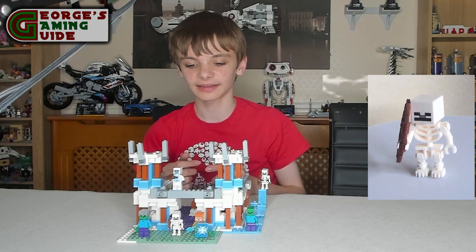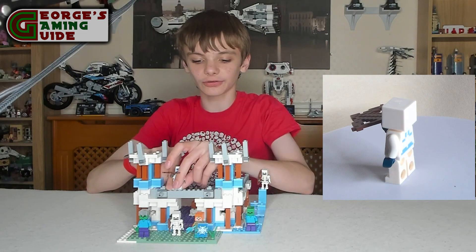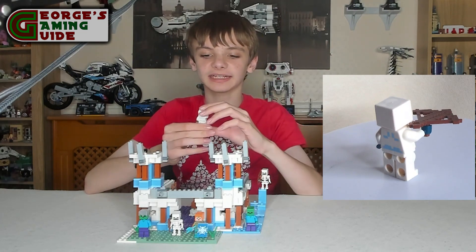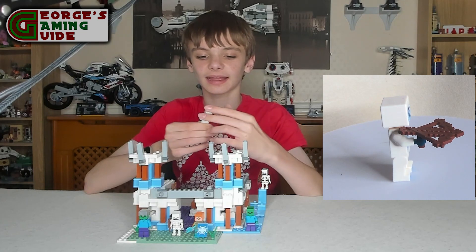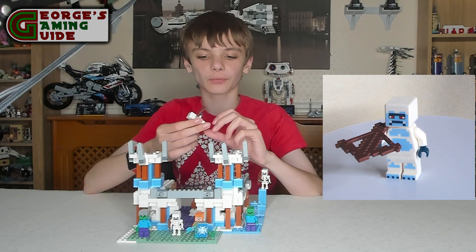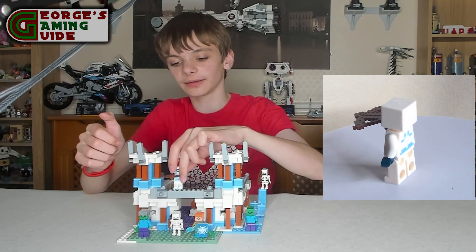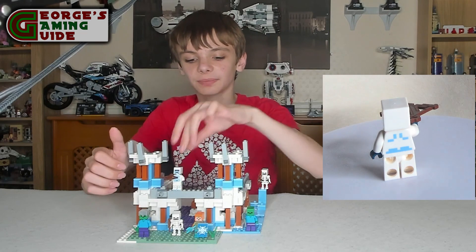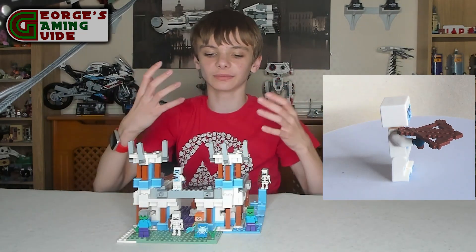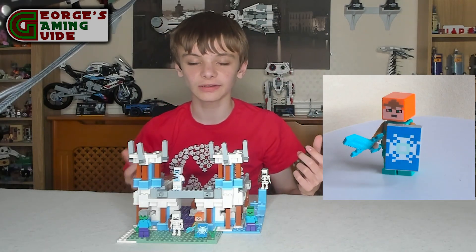Then we have the yeti, which is actually quite an odd one. He's got the crossbow, and he's got red eyes with a unibrow — almost like a walrus's face — and then a blue skin colour with white fur, I presume is what that would be.